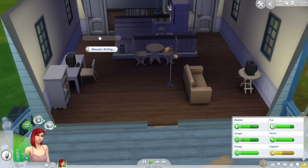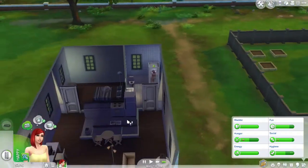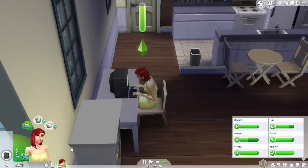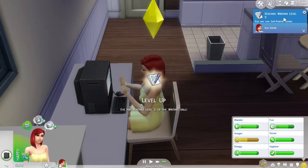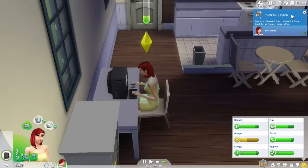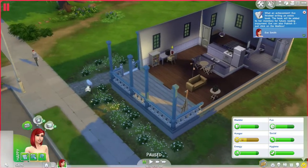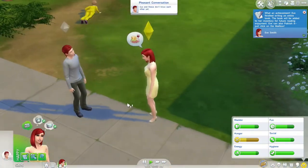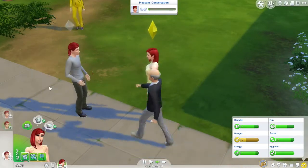Good morning! Eve is up and hungry, so we're having her eat some yogurt and take care of all her needs. I think we're going to start working on the painting since we have a baby on the way. Let's finish writing 'Tigers Don't Take Naps.' She's eating for two — she's in her second trimester in 10 hours. She can now self-publish books. She's a level two now. Oh, another redhead over there — a friendly introduction wouldn't hurt. That's our next victim!